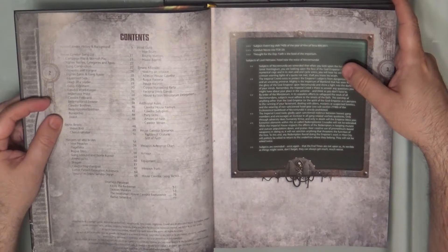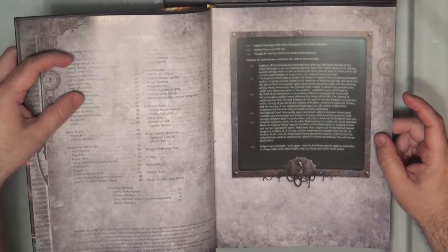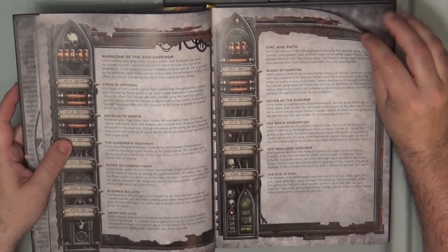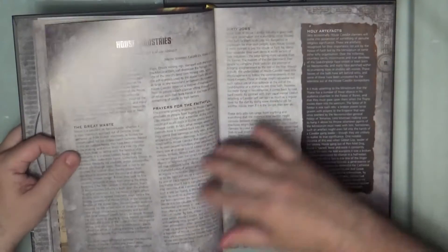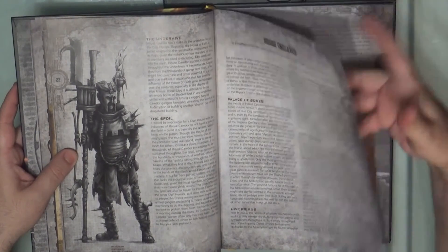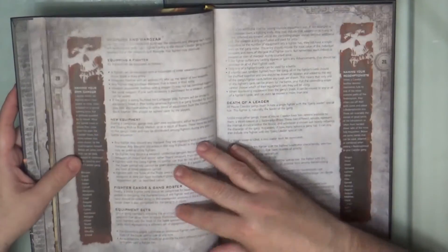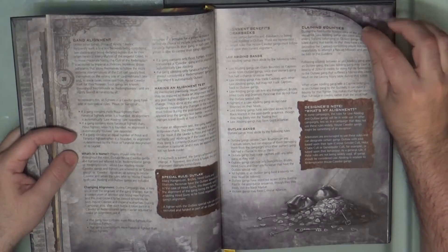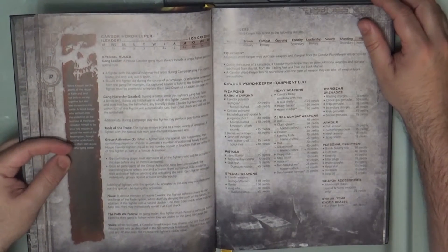Actually, the background is just 27 pages, and there is a lot of rules — you don't have to have too many background on these books normally. This is sometimes mixed with explanation of what everything is doing. So here you have the house structure, how they are organized, the Cawdor warbands, the house territories, house enclaves, and Gangs of Legends. Then we start with the Cawdor Gang list — weapons, wargear, and all this. All what you need to organize your warband. There is a lot of depth now on Necromunda, a lot of rules and a lot of details on how to organize.